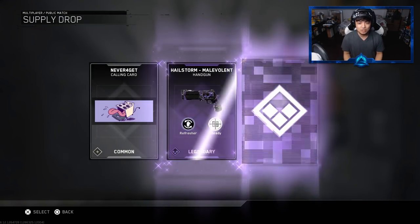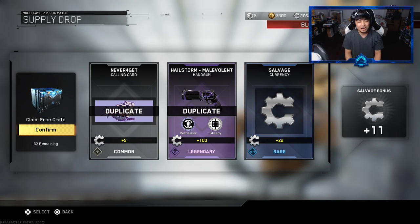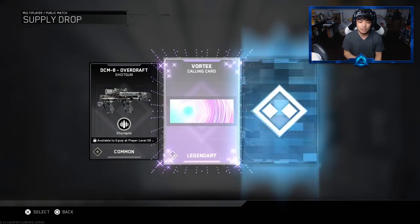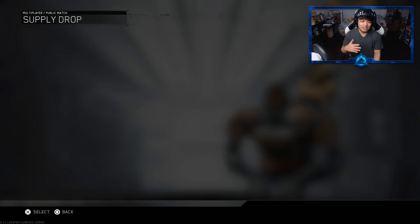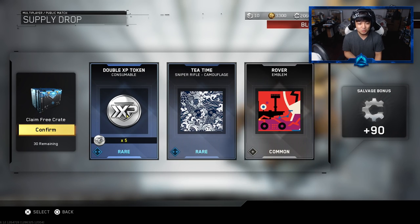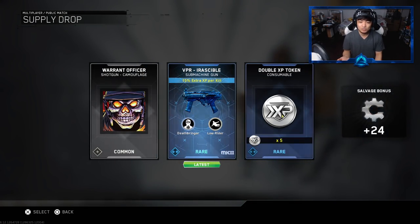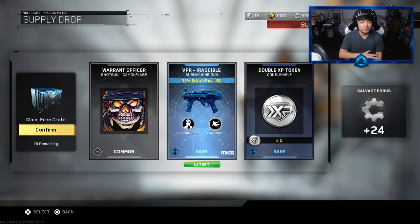Alright, can we get any epics though? Oh we got - alright, the Hailstorm of Leveland. I don't know if I have this already. I do have it already, so unfortunately it's a duplicate but we'll get some salvage from it. Kind of like a psychedelic design - I like it. I mentioned in a previous video that I did a supply drop opening and got a set of double XP tokens, and we got more tokens! We're up to about 10 tokens now.